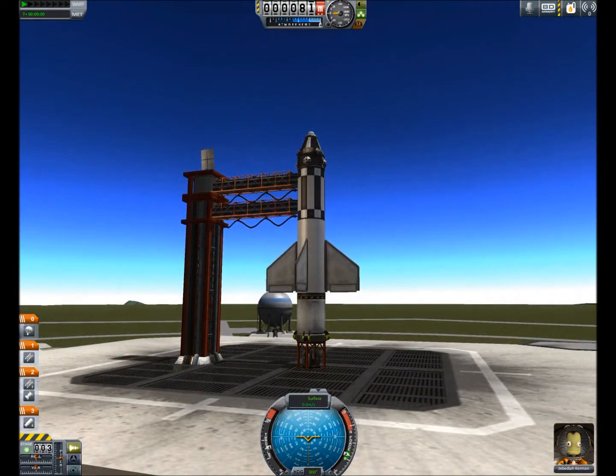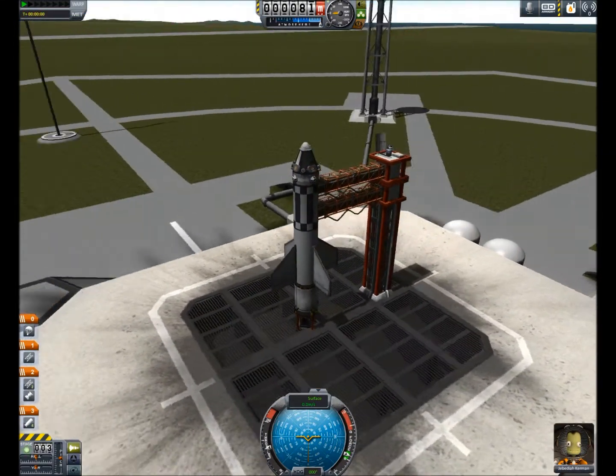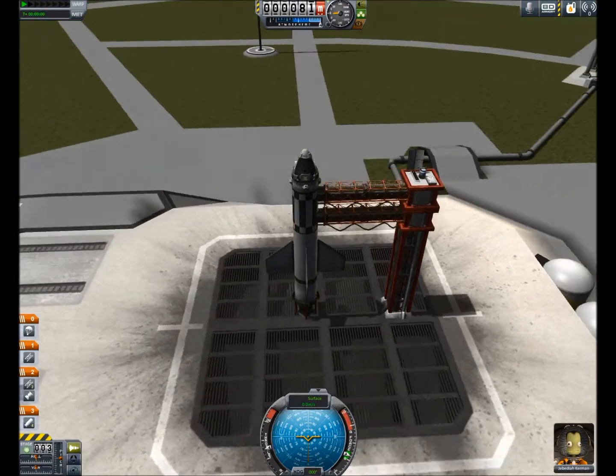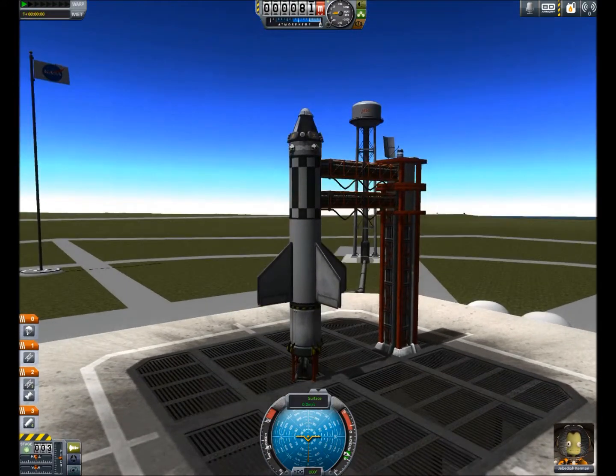On the nav ball you see RCS and SAS. Usually you don't use RCS until you're in space, so we'll use the stability augmentation system. Most pods already come with a small reaction wheel equipped, and that uses electricity as well, but not as much.